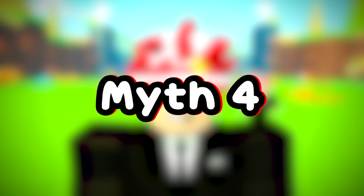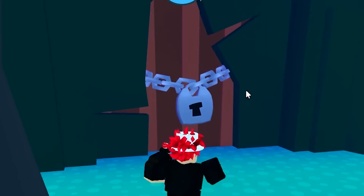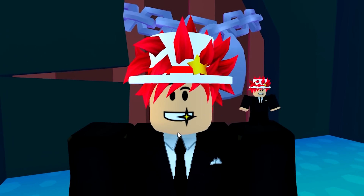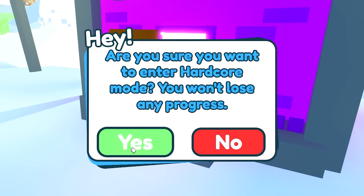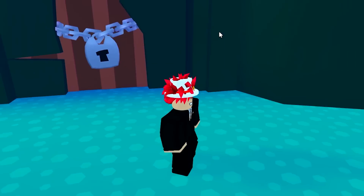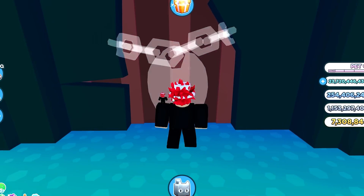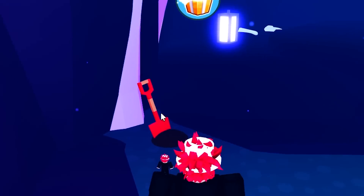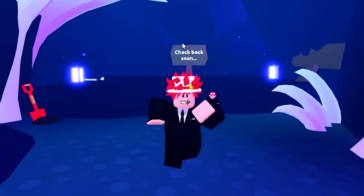Myth number four: there is a secret area in the fantasy world — and you are correct, I know where it is. You go in here but it's locked. I was told you had to go to hardcore mode to open it. Now we're in hardcore mode and we're gonna open this place up. We entered and it looks like we're in some weird room with a shovel. 'Check back soon' — so there will be an update in the secret fantasy world area.